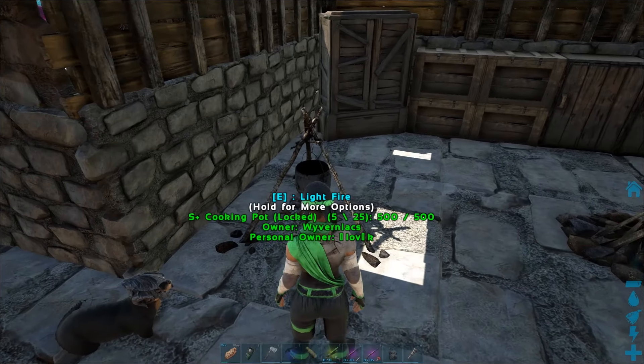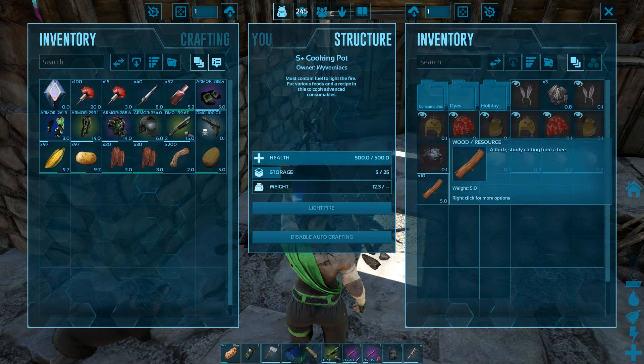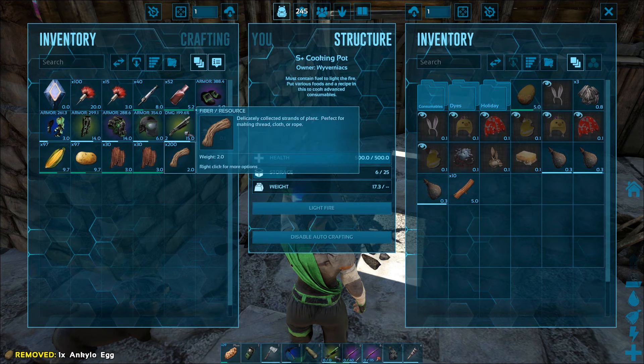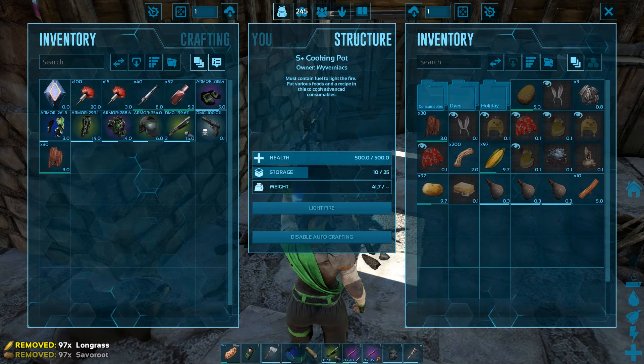Hello and welcome to another kibble making video. This is a Nexus from Vaivarniax and today we will be looking at the recipe for the regular version of kibble. It is used to tame creatures in the game much more effectively, faster and with better results.